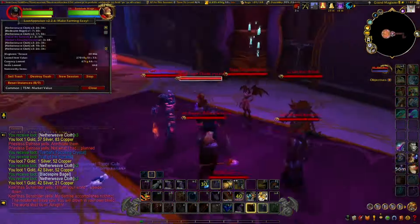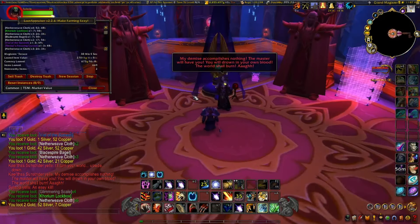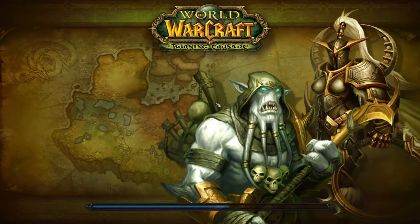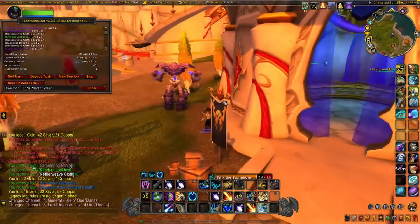Coming towards the last boss, make sure to kill the last boss before you pull the nearby pack, as it skips about 30 seconds of dialogue and makes your runs a bit quicker. Kill the last boss first, then go after that pack.